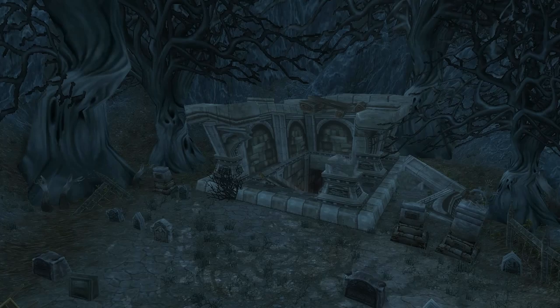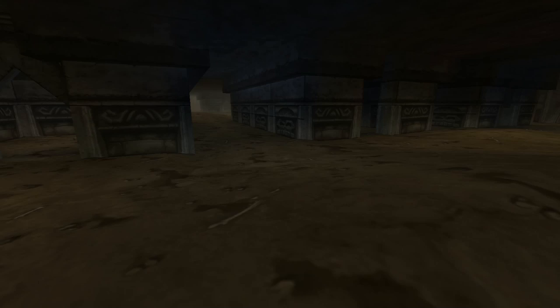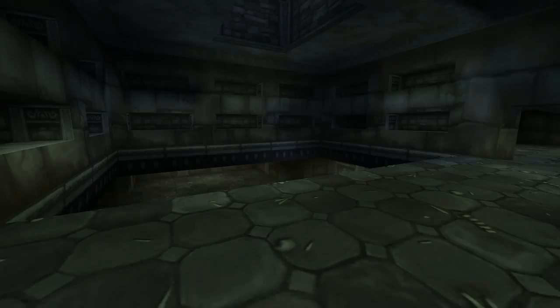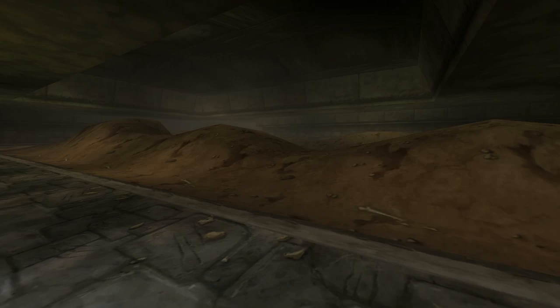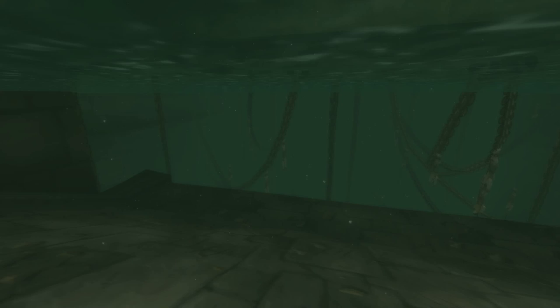Behind Karazhan lies a sealed off area simply named Crypt. It's sealed off with a gate, but before patch 2.0 you could pass through it by simply dying nearby and respawning on the other side. It is still accessible today with another method, so if you want to get inside there are countless guides on YouTube. The actual purpose of the crypt is still unknown with several different theories. Some suggest this is the lower portion of Karazhan intended to be a dungeon; others speculate it was simply a development playground. Many believe the crypt was never opened because the content was so gruesome that Blizzard would have been forced to change the game's rating, but while it is a very scary place with crypts and upside-down sinners, the rating rumor is highly unlikely.